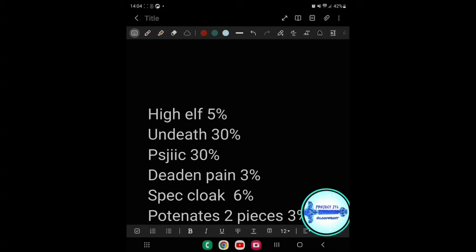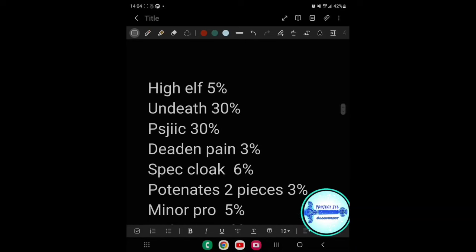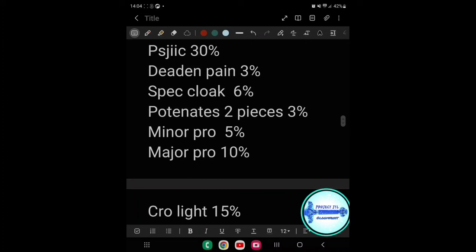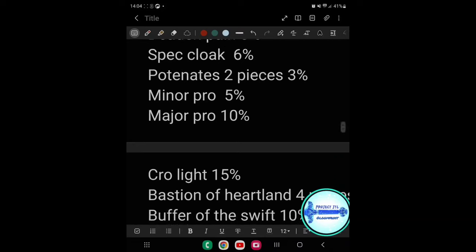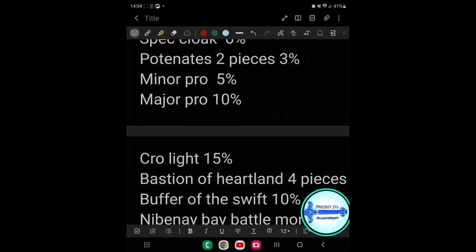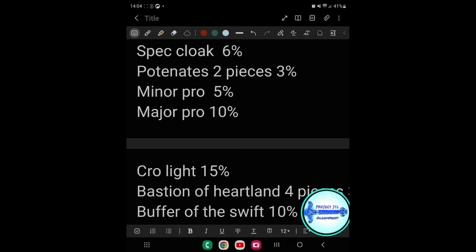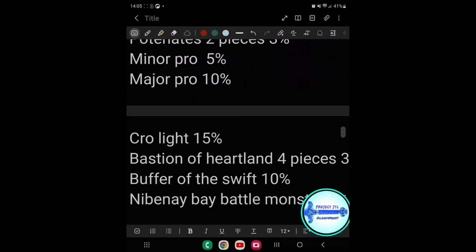Other sources you can stack: Potentates - you only need two pieces - gives 3% damage reduction from players. Minor Protection, available on many skills including the Sithis ultimate, gives 5% less damage taken. Major Protection gives 10% less damage taken. Set options include Cyrodiil's Light, which gives 15% less damage from players while channeling; Bastion of the Heartland at four pieces gives 3%; Buffer of the Swift gives 10% player damage reduction; and the new Nibbony Bay battle monster set gives another 5% player damage reduction.